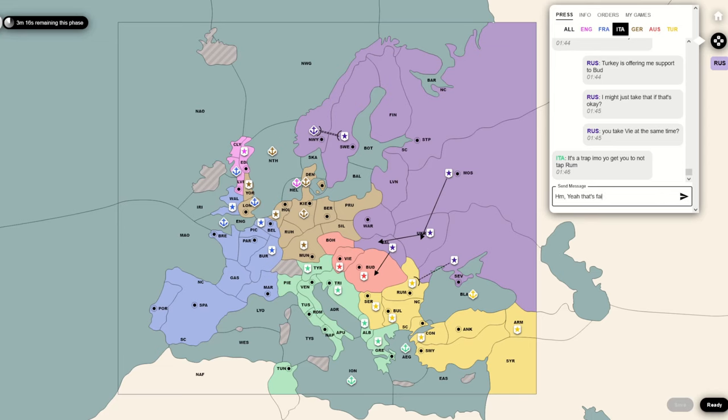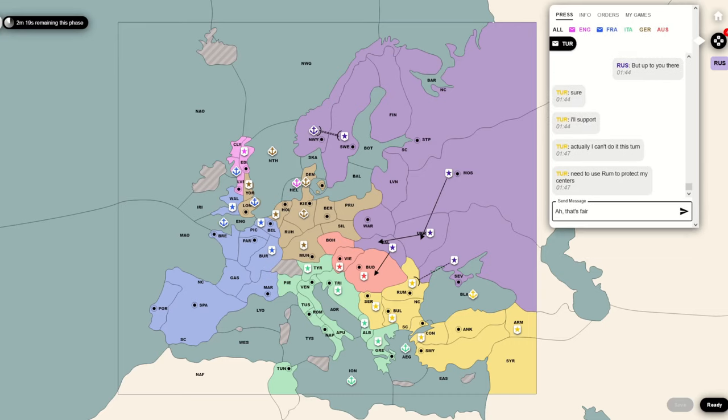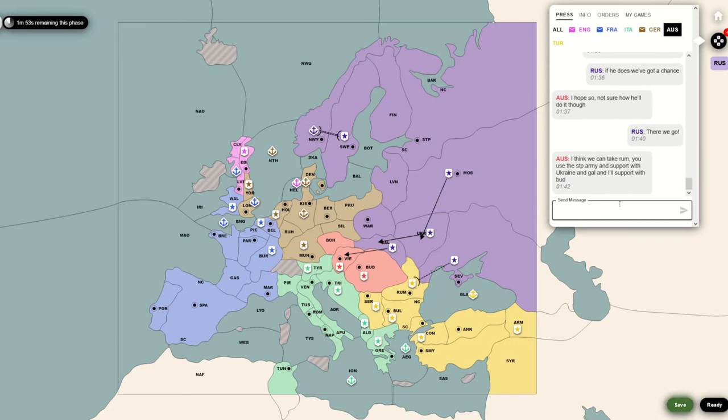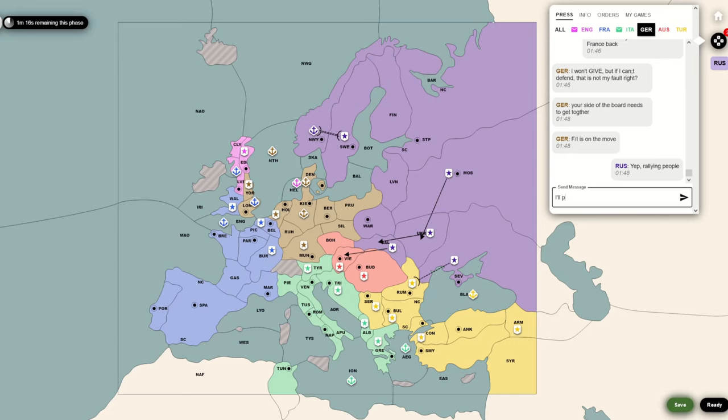There was an interesting situation here as well, where I basically asked Italy: hey, can you put me in Vienna? We could take out Austria this turn together if you put me in Vienna. The hope with that was that Turkey would take out Budapest, and Austria just gets wiped off the board - I have one less person to worry about. Austria is a wild card I want to push into. So I don't want these two units support holding each other. If there's just one person in Budapest and I have Vienna, I'm in a much better position for attacking them. So I convince Italy to support me to Vienna with Tyrolia.